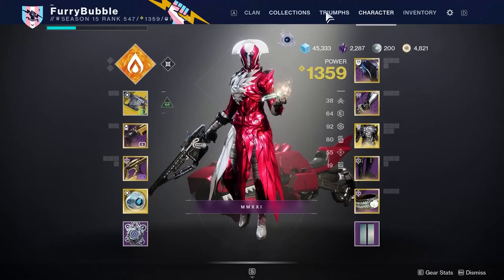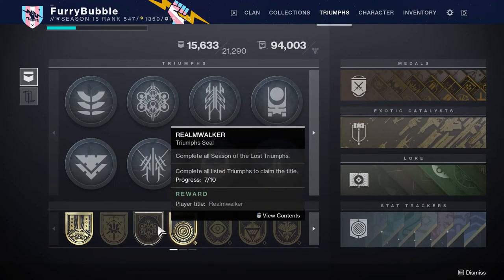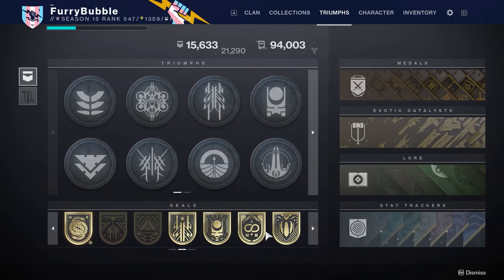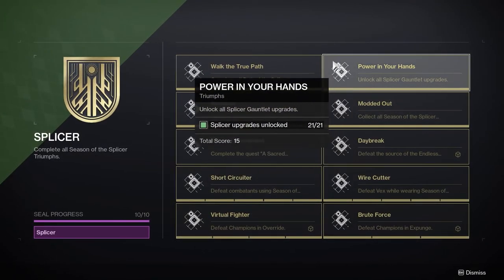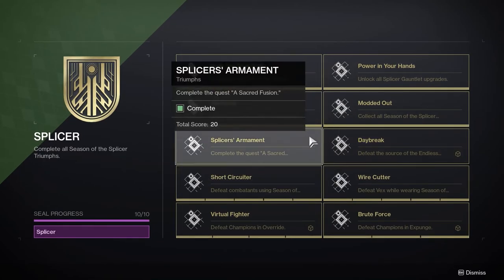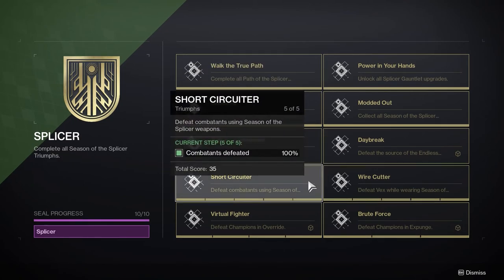First off, we have the clean up section — finish off any seals or triumphs that you want to collect before they wave goodbye. Each of the four seasonal seals from year 4 of the game — Warden, Chosen, Splicer and Realmwalker — will be unobtainable once Witch Queen launches, so if you want to earn them then make sure you run through those mission triumphs and claim them before the 22nd. The same goes for any story content attached to those four seasons, as everything will be headed for the content vault as year 5 begins.